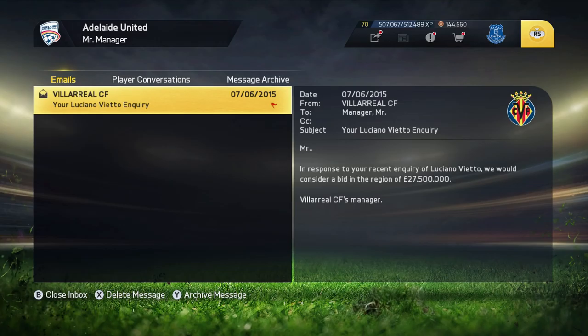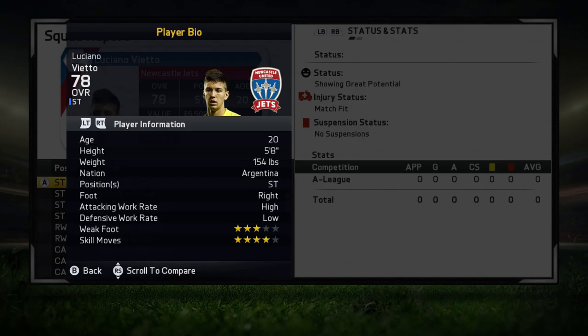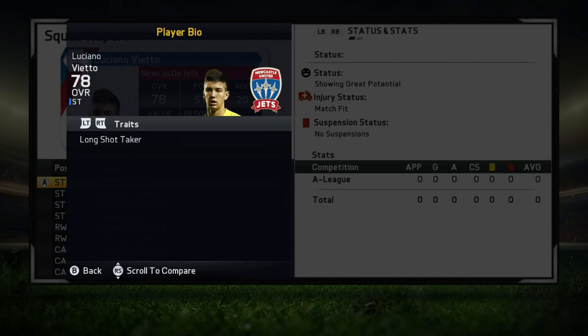Moving on to the player information, you guys can see he's relatively short at 5 foot 8, playing the striker position, right-footed, with high/low work rates, three-star weak foot, and four-star skill moves. He has the long shot taker trait from the start and unfortunately does not have any specialties.